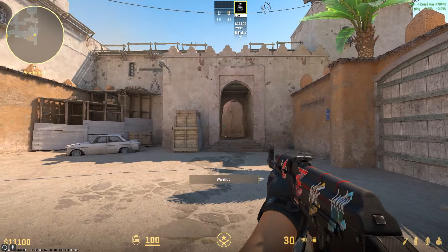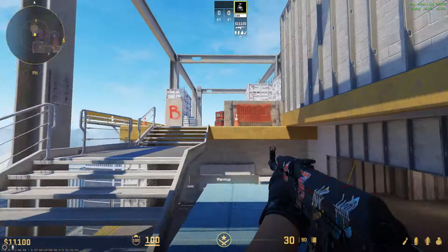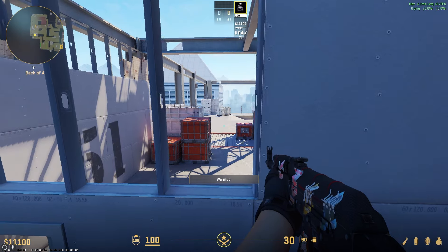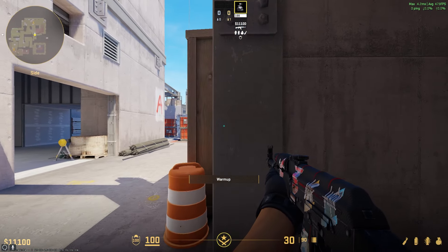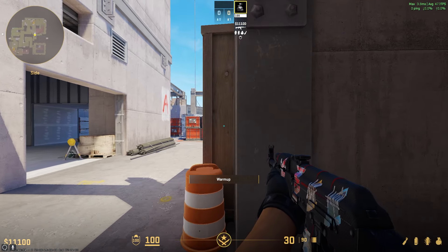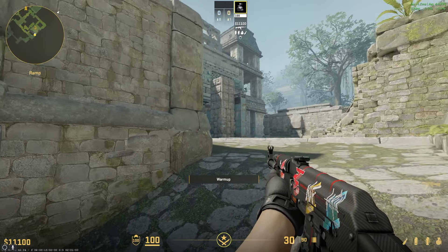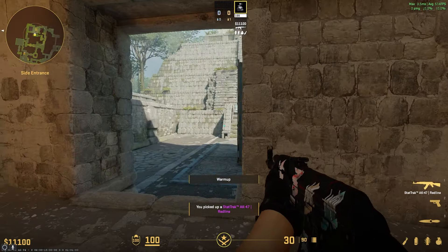On Mirage A, you can plant default and play Palace or CT. On B, you can plant default and go Apps, or plant front site and go Cat. For Nuke on B, if it's planted in front of Double or Astralis, you can play in Double; if planted Astralis, you can play from Control. If you plant default behind site, you should be playing from Single. On A, when the bomb is planted back site try playing from Heaven, or if it's planted front site you can play from Hut or Mini.